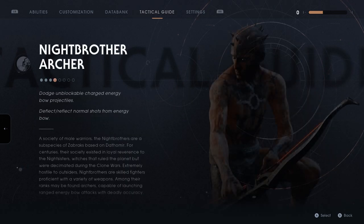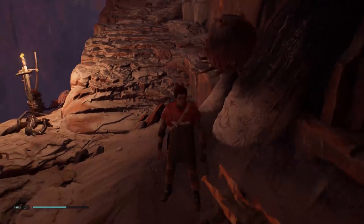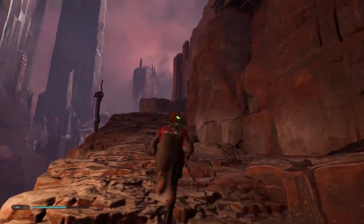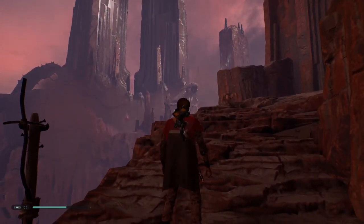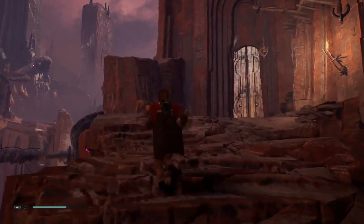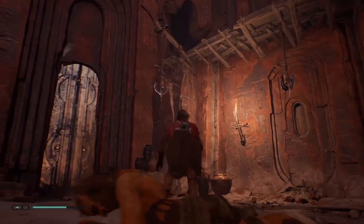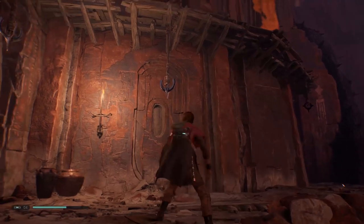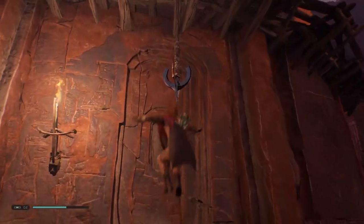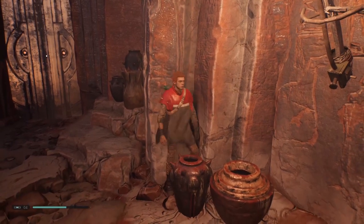You can tell they're deadly accurate because they painted a target on their chest and they're like, 'Yeah, that doesn't cause me any trouble.' This is quite some architecture — I don't know what it is about the ancient cultures in Star Wars, but they seem to make things that look very much like they should just be part of the mountain. These here — but obviously not. Unbreakable pots — what is this?